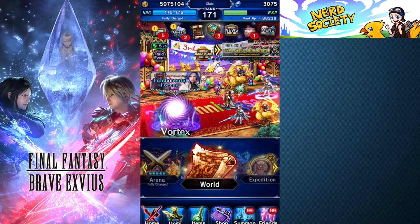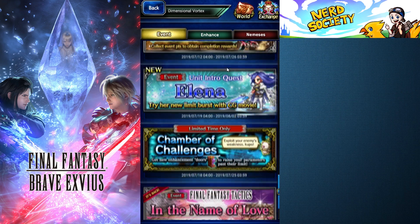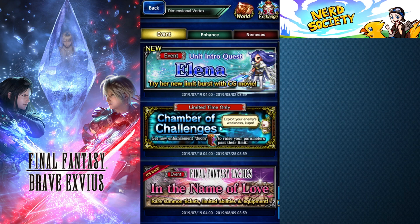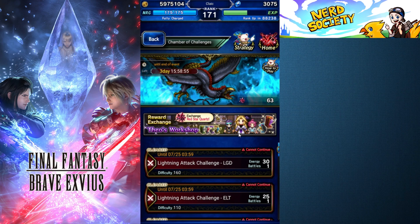This past week they've put something entirely new in Final Fantasy Brave Exvius. You need to go to the vortex, scroll on down to the bottom, and it'll say 'limited time only — chamber of challenges.' When we go in here we can obtain a new item called doors. What these doors are going to do is raise the stat cap for your stats when you're potting them, so you're going to be able to increase your base stats even more on all of your characters. When your base stats are increased, all those percentages — attack 80%, attack 50% — are all based on your base stats, so your characters get exponentially stronger with using these doors.